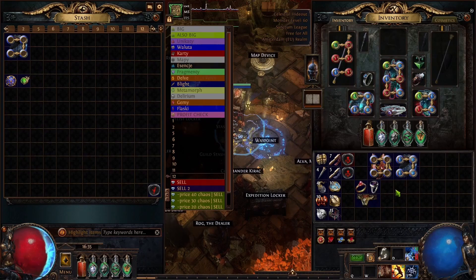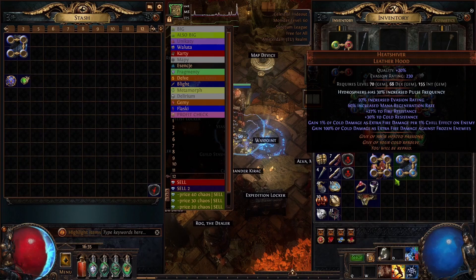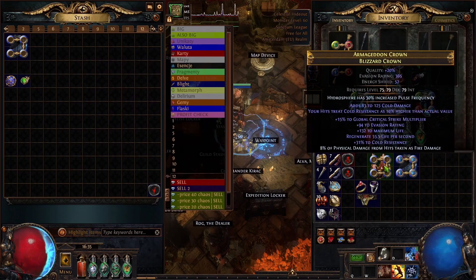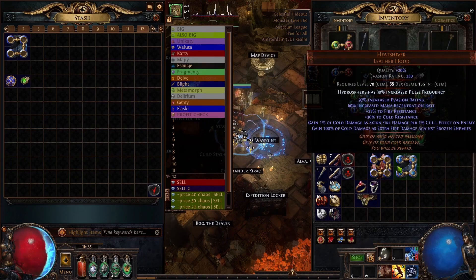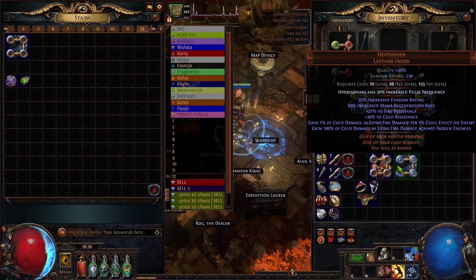For the helmet you have 2 options. It's either Blizzard Crown with something like Warlord influence, or Heave Shiver. I don't understand why this helmet with Hydrosphere Enchant was cheaper than Blizzard Crown — I have completely no idea. Heave Shiver is probably one of the things that broke the build from the moment I equipped it. It was 150% more damage compared to if I had no helmet equipped. It's completely insane — this doubles your damage first and then the Enchant gives you like 50% more damage. The only downsides of this helm are that it has no life and it's an evasion base.